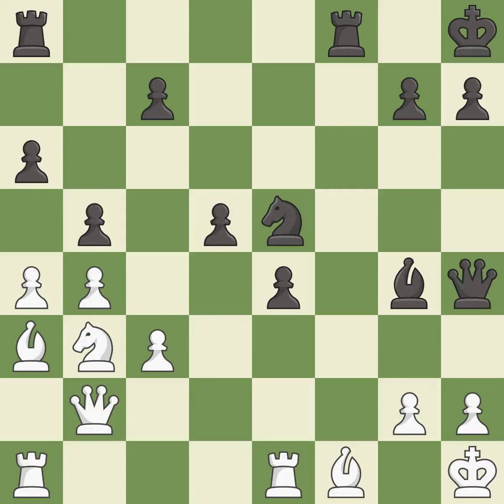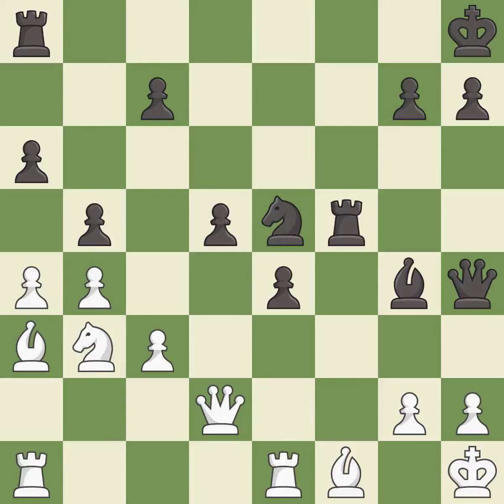This threatens to win a queen — it is an inaccuracy. This is the only move that works — it is a great move. This is the strongest option — it is best. This wins time by threatening a rook and forcing it to move away. This is the only good move — it is a great move. This moves the rook to safety. This threatens to play checkmate — it is best.